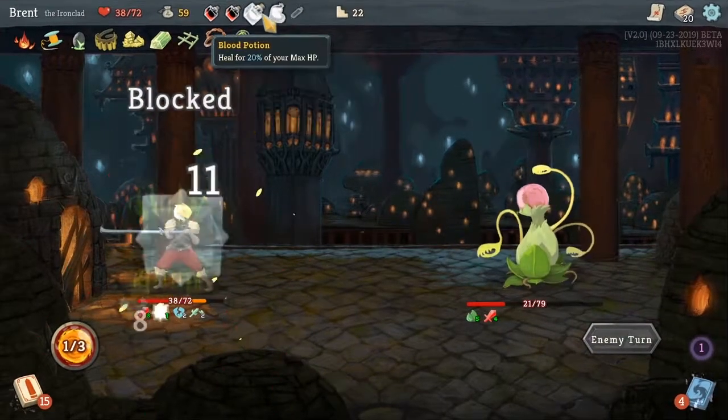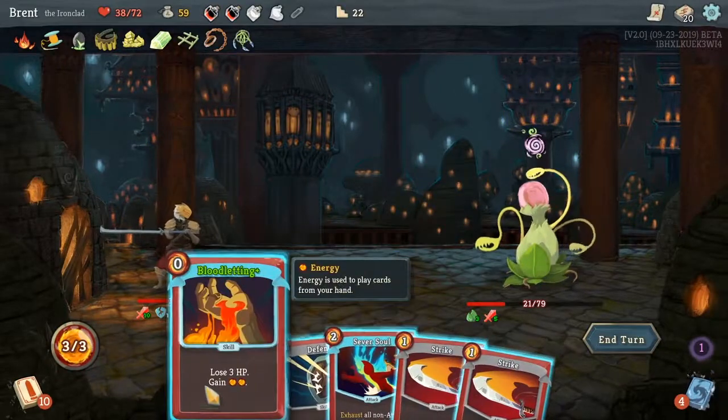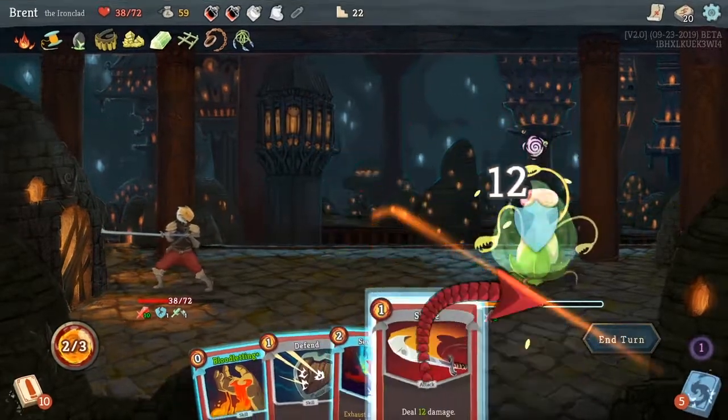The card we want is not here. We are going to Seeing Red just so we can play these two. 33 damage. Oof. But we got a blood potion and a regen, so even though we are taking a lot of damage, it's not that bad.